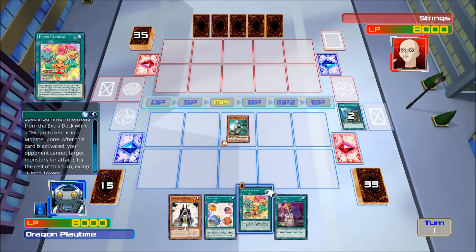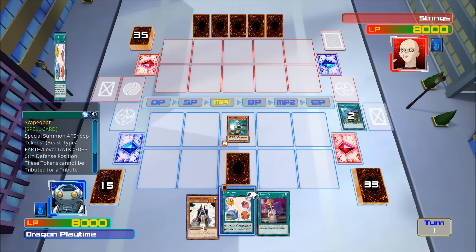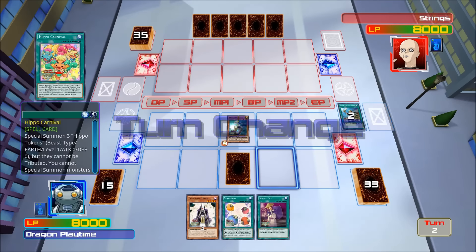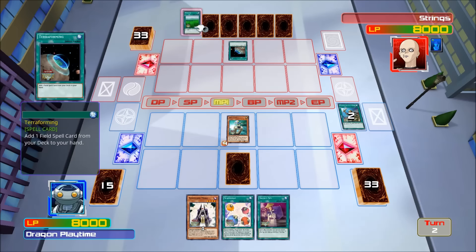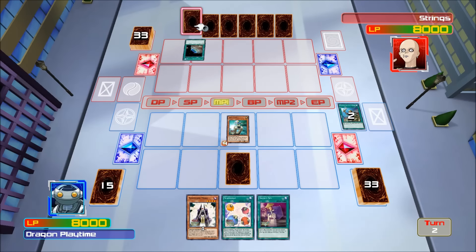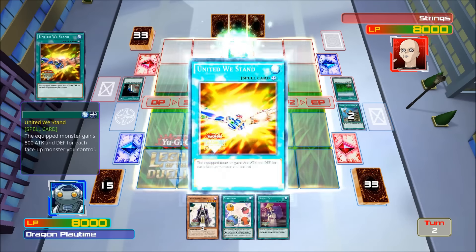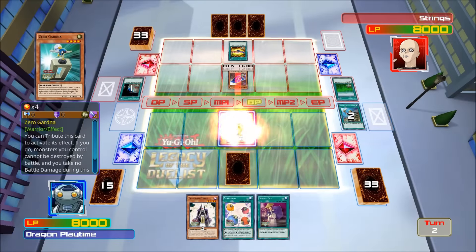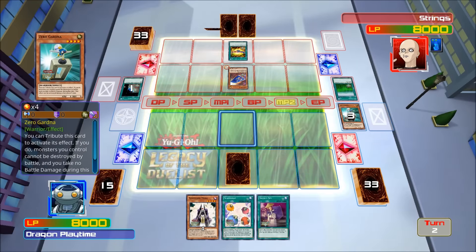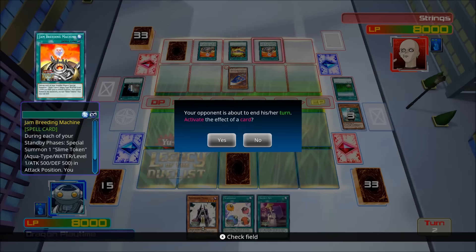The Hippo's on the field, and I can target the tokens. It's got the Scapegoat there if needed. Terraforming is out. Breeding machine and a face down.